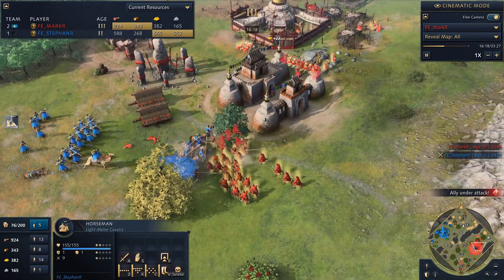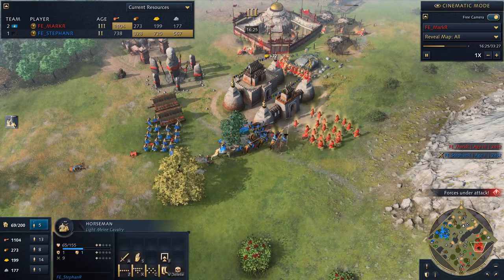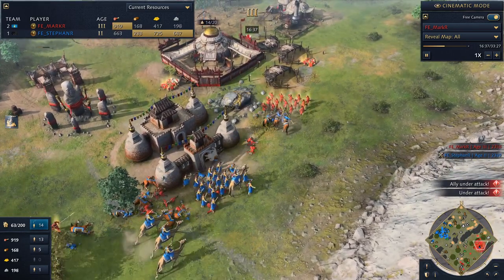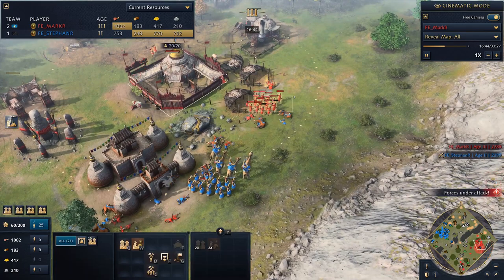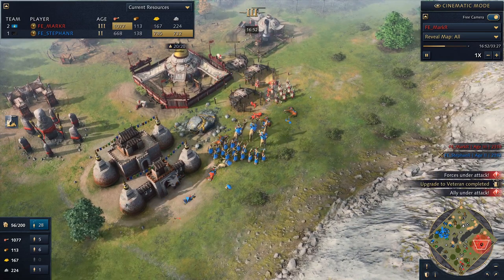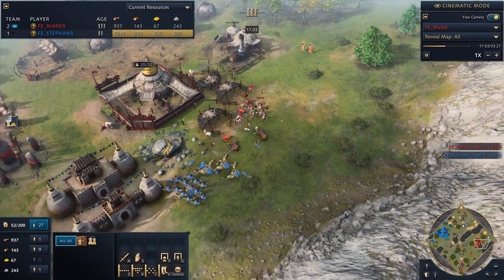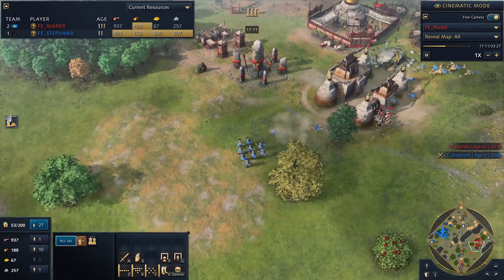Mark is getting the movement speed bonus, which is great for kiting cavalry. But he's down in an upgrade — the archers from Stefan have the extra attack upgrade. He does have the support of his town center fire. Stefan's got a big army though — more archers, all those camels. The horsemen did really well. Then the veteran archer upgrade came in for Mark, but he has so few now. Fighting under the TC, Stefan is taking heavy damage from the town center. Both players kind of neutralized each other, but Stefan is still in Age 2 — it was a big push and he got wiped.